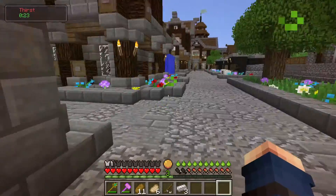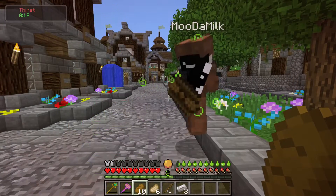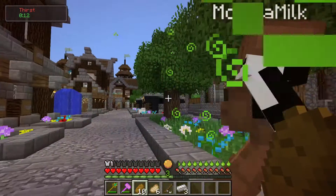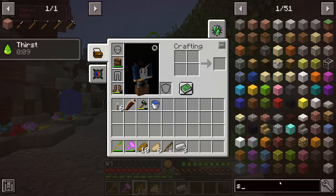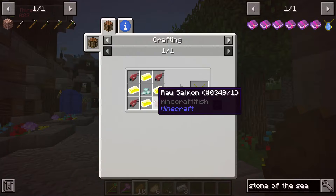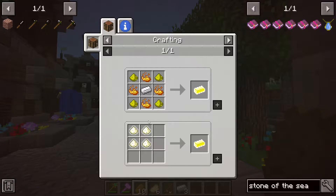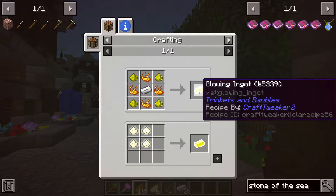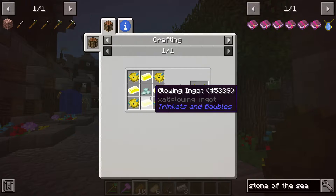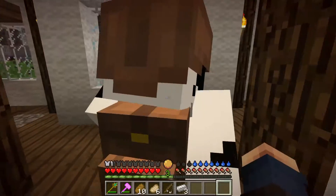I figured out another thing we should make — the Stone of the Sea. It lets you swim faster, and combined with Depth Strider it's OP. When you're in water you don't get thirsty. When we raid battle towers we could get glowing ingots, which is one of the things that makes it. We also need fish and prismarine — you can probably get prismarine from the towers or a chest in the water.